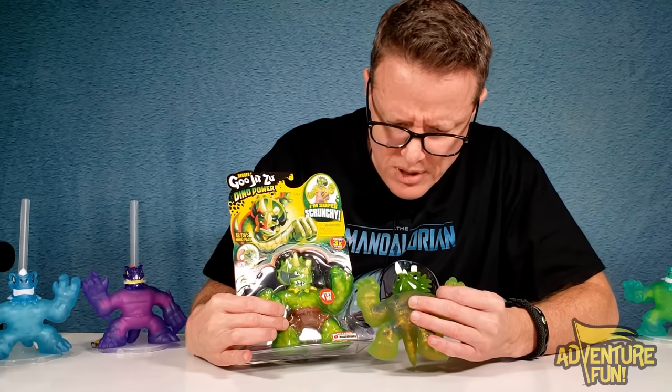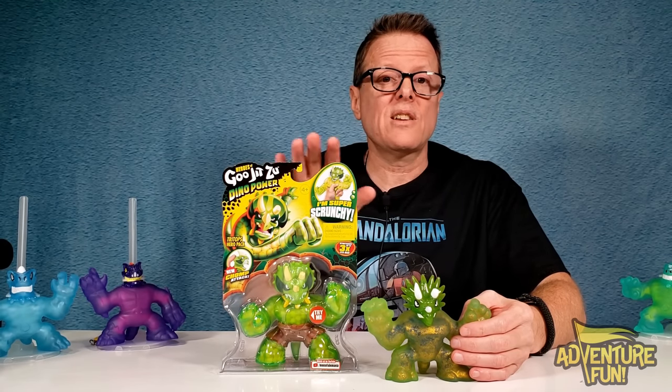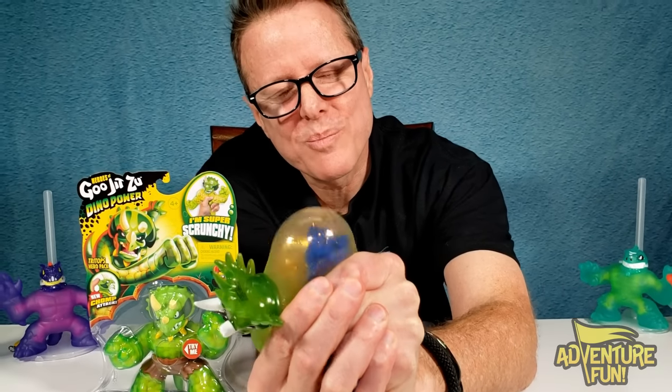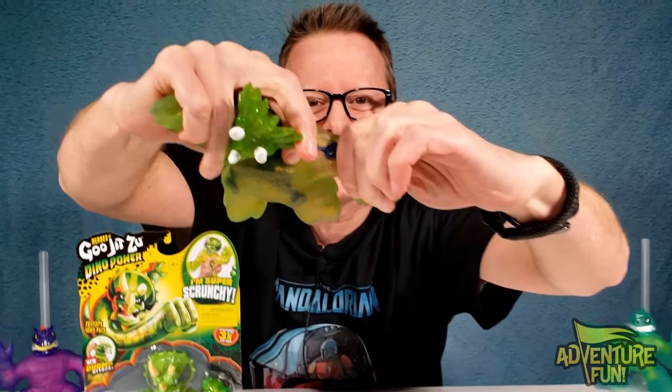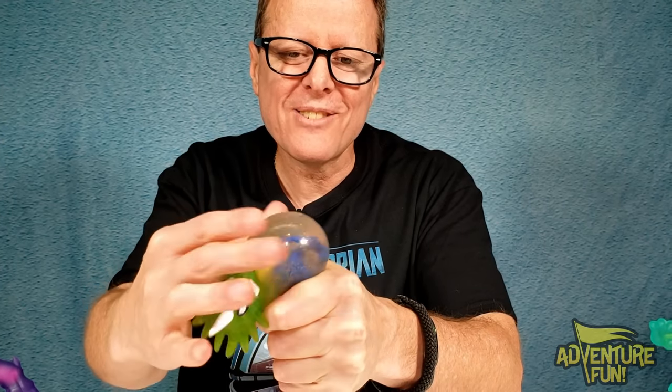He hasn't changed much - he's got his yellow horns, no clothes because you've got to see his bones, but he's got gold glitter. As a collector, I think these are the ones to get. His bones are blue - I love that. His bones are like the other bones, really hard to break. Not only does it feel cool to squeeze, but when you squeeze it you get eye candy - you get to see all the little gold glitters going around and around.